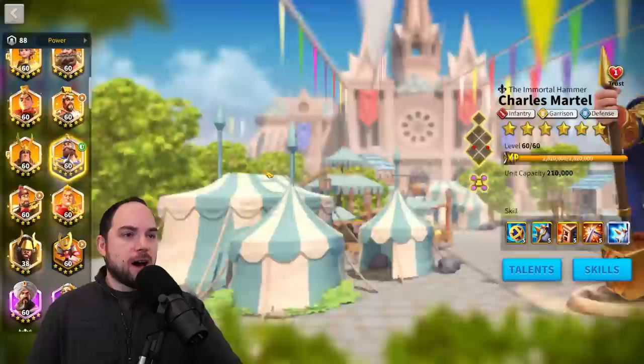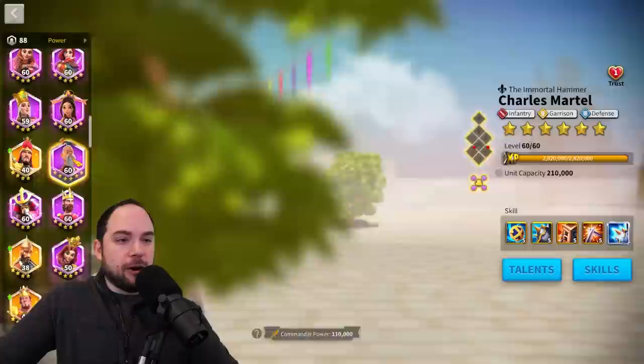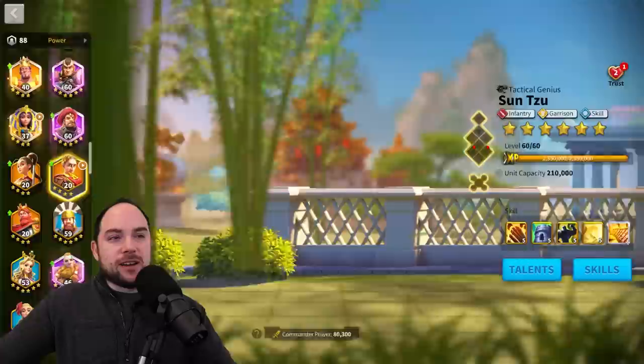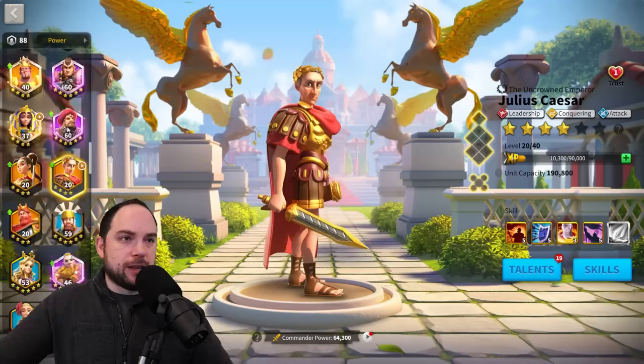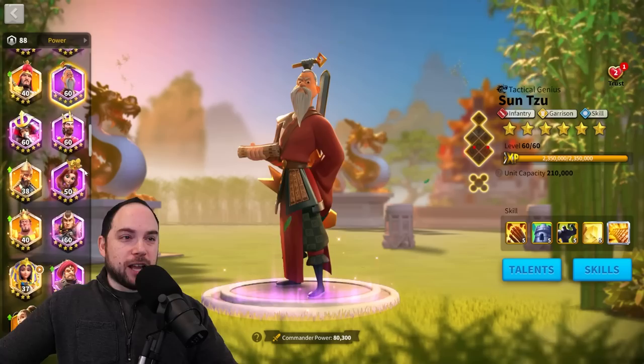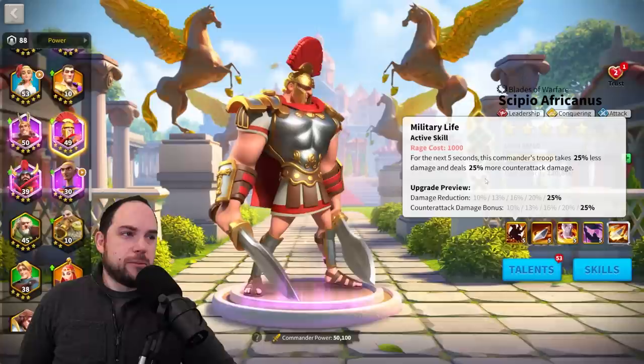If you go all the way back to the very beginning, you'll use stuff like Sun Tzu in the early game. Julius Caesar can do cool things with extra troop capacity, although you won't have the skills on him early. Sun Tzu is really good. Also the epic Skippy — not legendary Skippy, but the epic one — is pretty good in Canyon for a frontline, very good to throw into the enemy that's dealing a lot of damage.